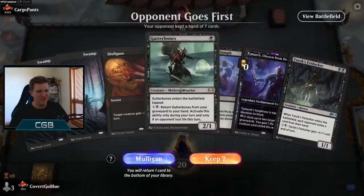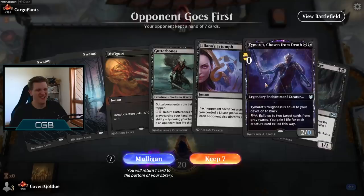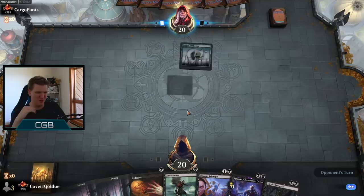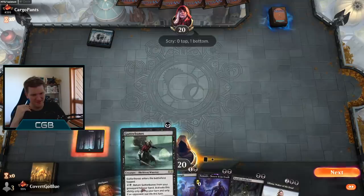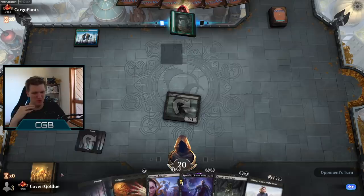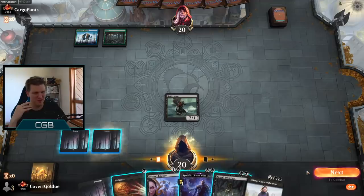That's a handful of mismatched mono black trash — the only rare here is Gutterbones. It's really weird to see a hand with no Liliana, no Demonic Embrace, no Rotting Regisaur — makes me wonder what I'm playing. Our opponent opens with a blue-green tap land — probably a Gros Spirale. I'm sure that would surprise everyone.